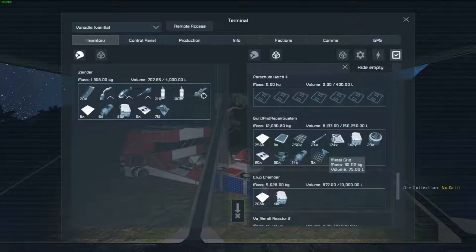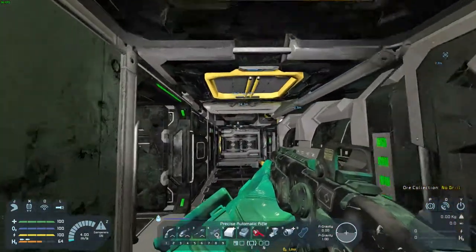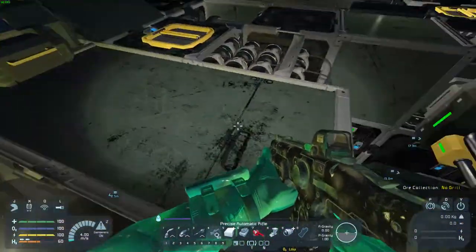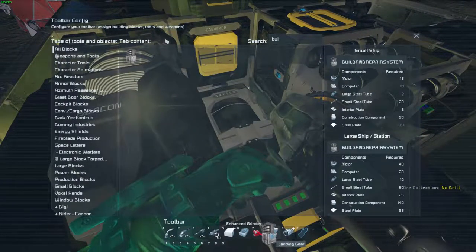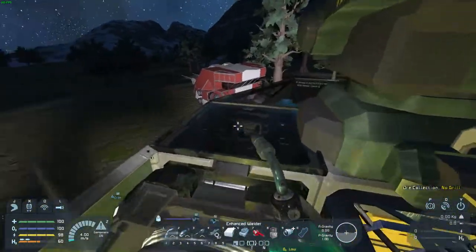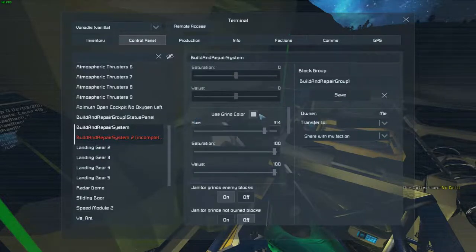Let's have a look at what we get out of this. There's no missiles in here, so I guess it had no ammo. The question is, do I want to invest in another build and repair system? I don't really have a good place to put it — maybe right here? It'll just make this that much quicker. I'll want to add this to the group.